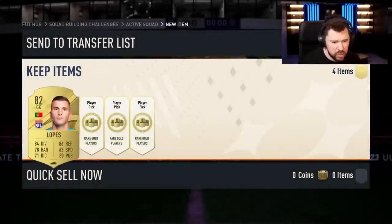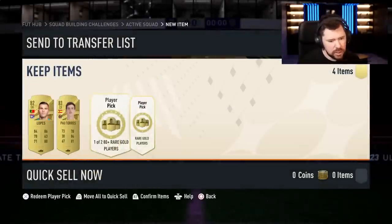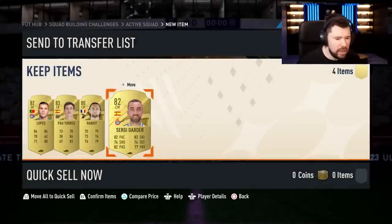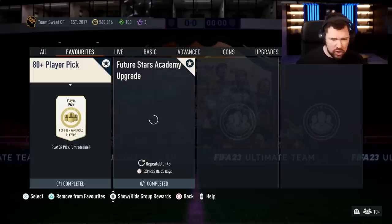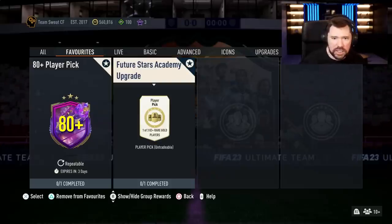Off the first one we got an 82. The second one came in with an 83 — Pal Torres. The third one: an 80-rated Arabio. I probably wouldn't be doing these to try and get big cards — I'd genuinely just use this 80-plus if you've got any duplicate commons or reserves, just throw them in. Otherwise, I'd go for the Future Stars Academy upgrade: one of three, 82-plus — it's an 82-rated squad requirement, but I think it's a little bit better overall.